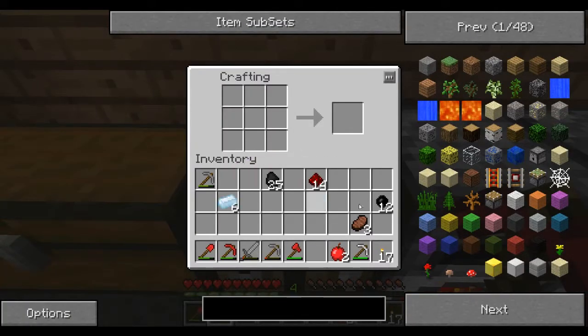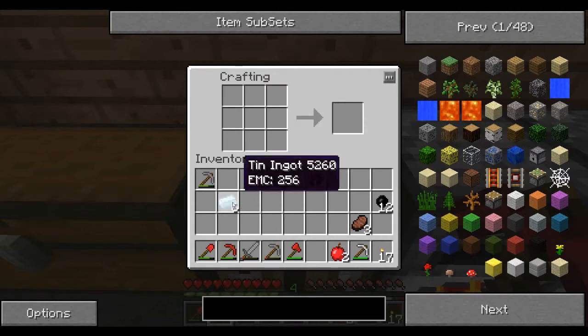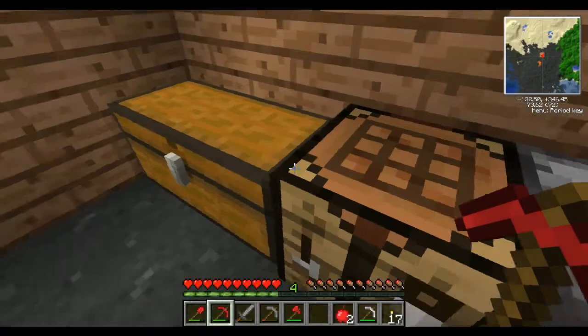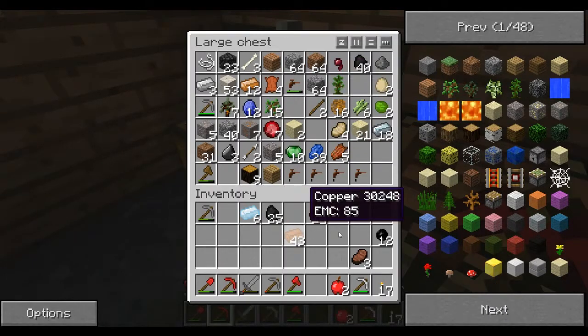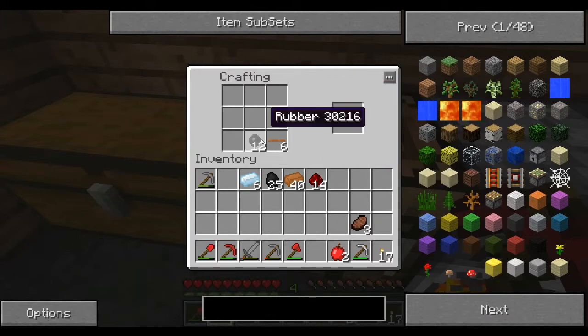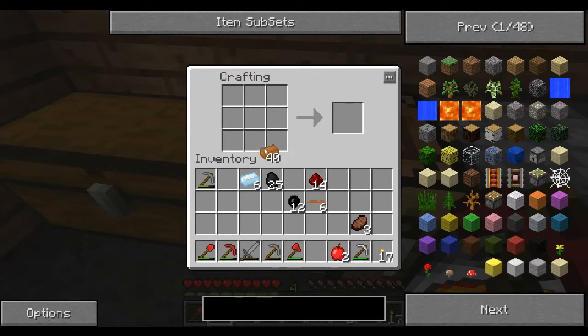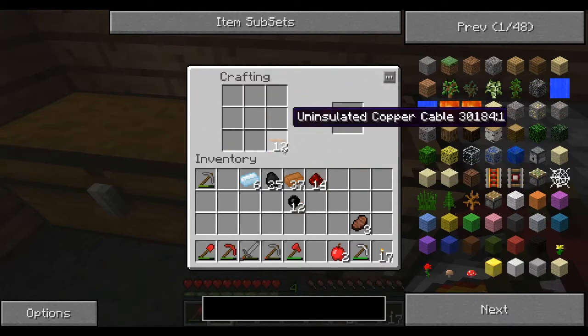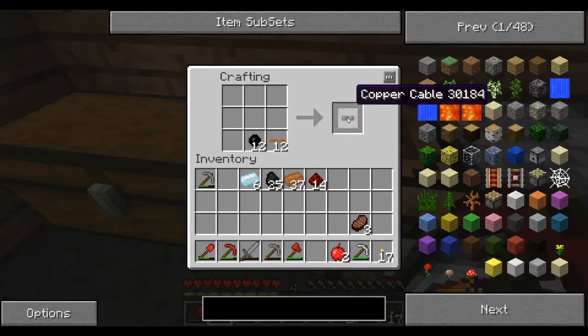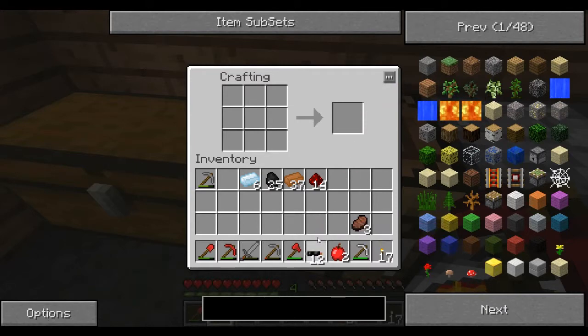We need one RE battery to start. I'm getting ahead of myself here. For all of the major items, you need wire. The copper cable is pretty much the main thing. You can take the copper cable and put the rubber next to it. Three across makes six copper cable, and then the six — well, in this case 12 — copper cable and 12 rubber makes insulated copper cable. There's really no point in doing anything other than just using it all up.